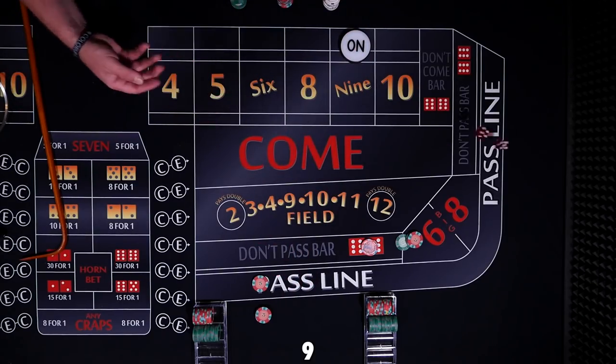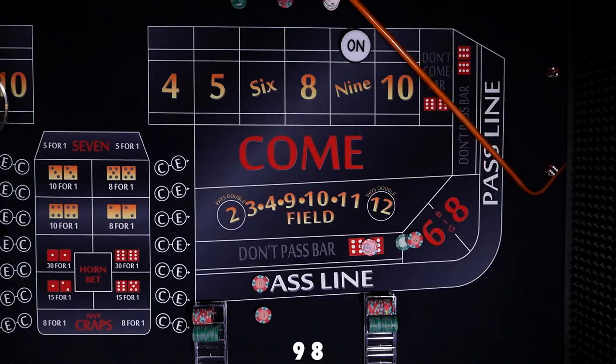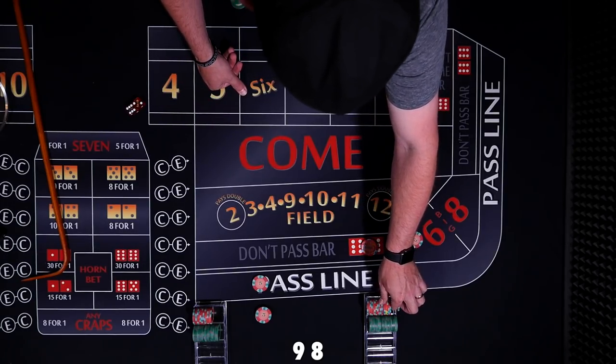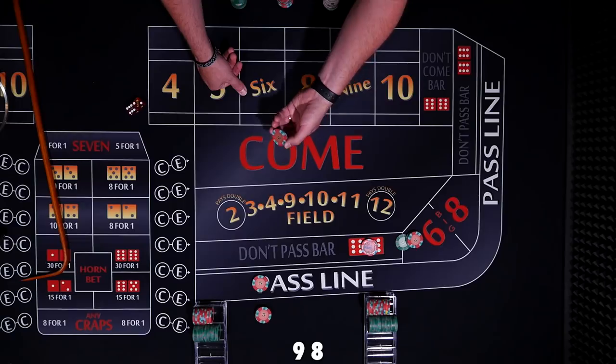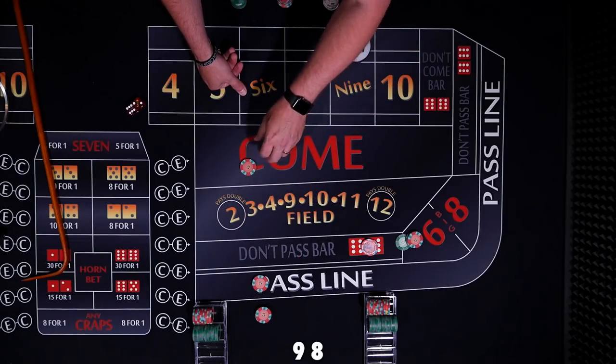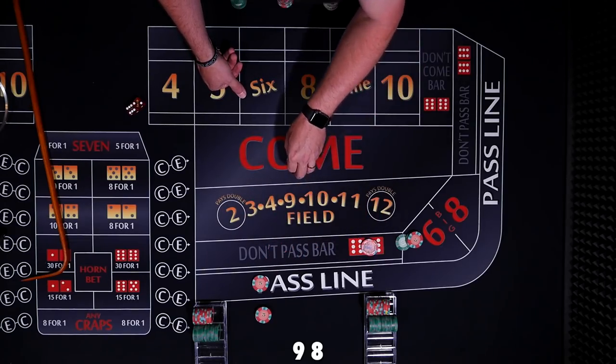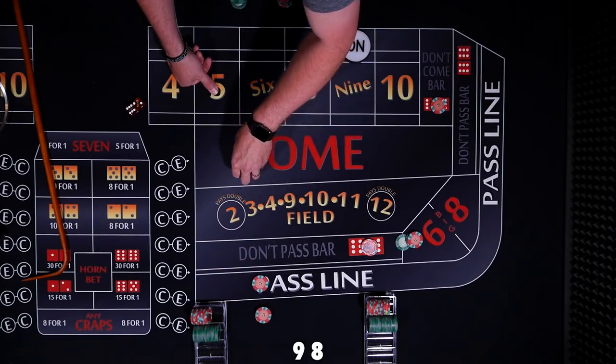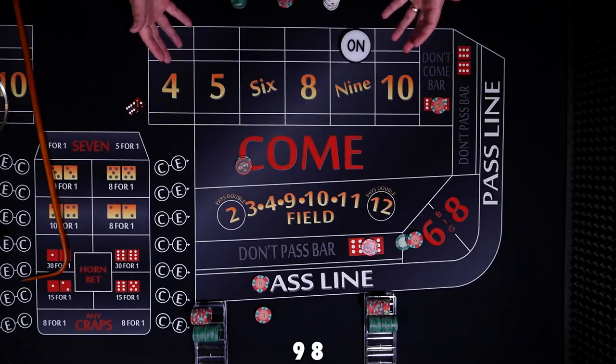Let's see what happens with the dice. Eight easy — we're not on that number. This video could take forever if I just stick with one number, so I'm going to go ahead and make a second bet. This player is going to make a don't come, and this player is going to make a come bet, just so we can get at least two numbers working.